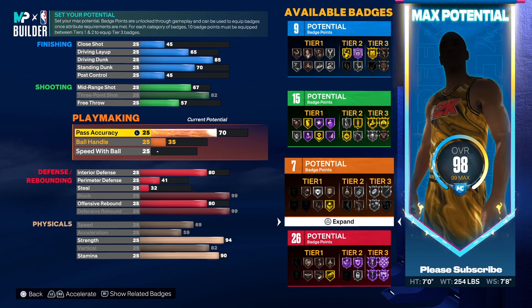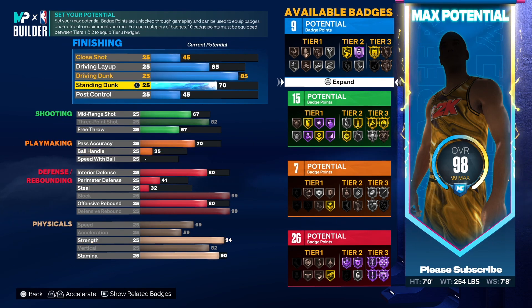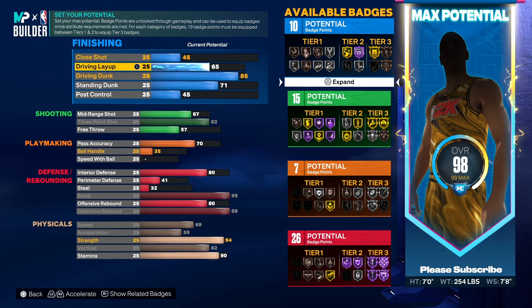For 5v5, 5v5 Pro-Am — this is you, 7-footer. You're the best on the game. Standing dunk, I think I put it up to 71.